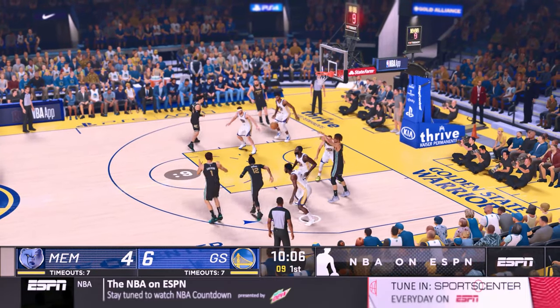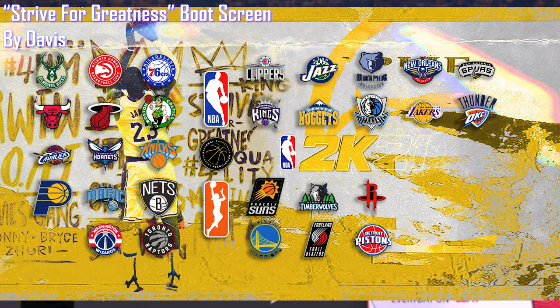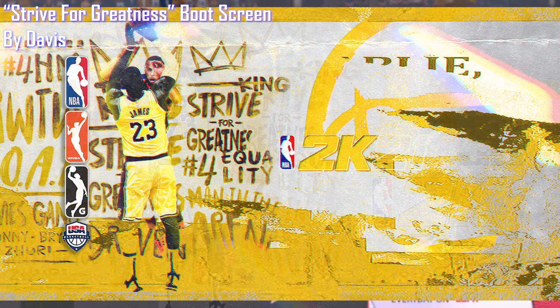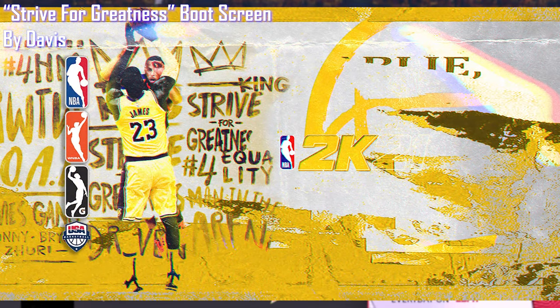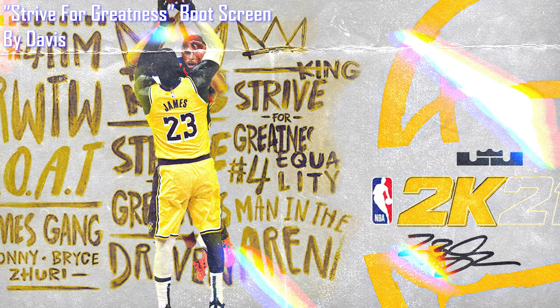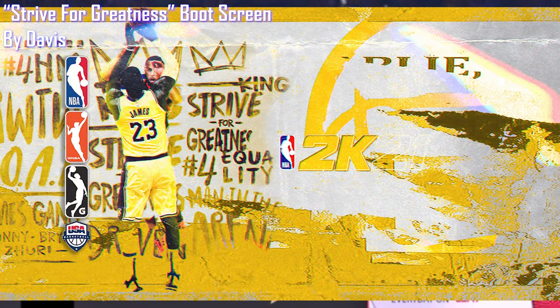Next up, we do have a really awesome loading screen. The internet is so quick — this is the Strive for Greatness loading screen by username Davis. You will see this when you load up your game. This captures an awesome moment of LeBron hitting that three-point dagger over Steph Curry — a really iconic moment in basketball history. This is an awesome mod by Davis, and I know a lot of LeBron fans are going to be very interested in this one.